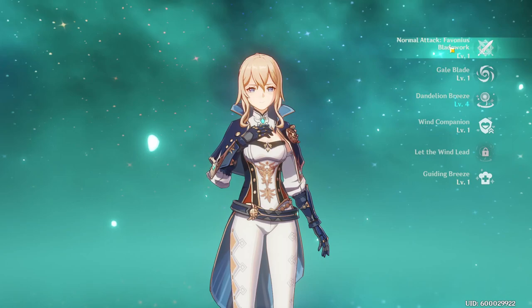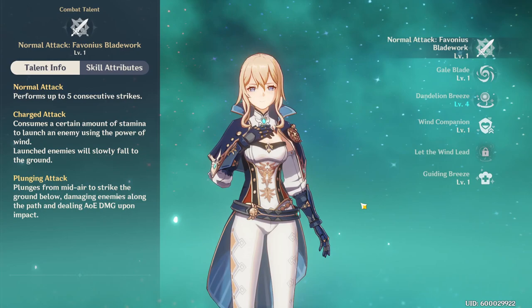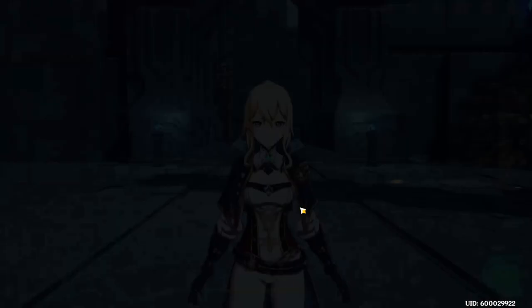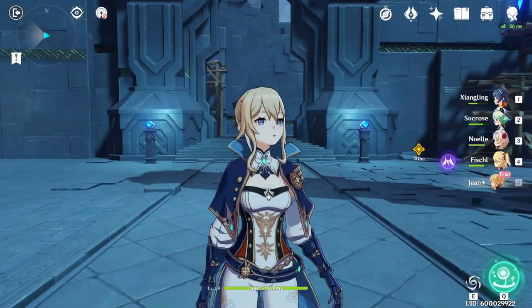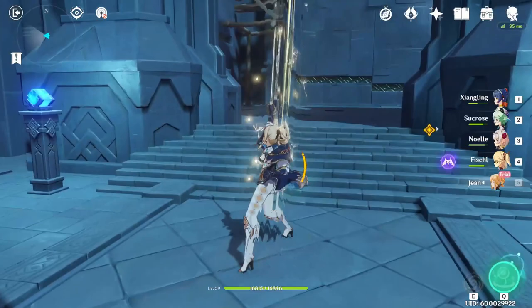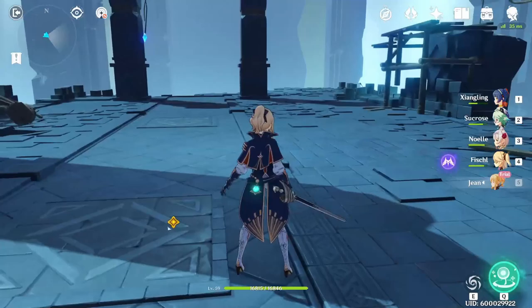Let's go ahead and pop into the talents. First and foremost is her normal attack, Favonius Bladework. It's just your typical normal attack, charge attack, and plunging attack with these particular skill attributes for those of you interested. She does have a different normal attack from your typical sword user in the sense that it just rockets up. And her charge attack looks like that — seems to shoot up and spread some dandelions, fitting for the Dandelion Knight.